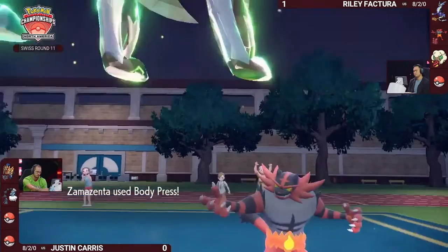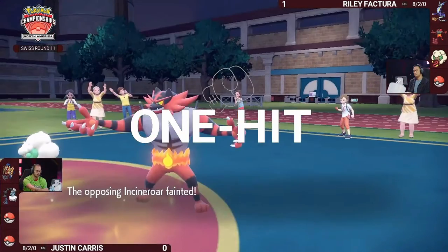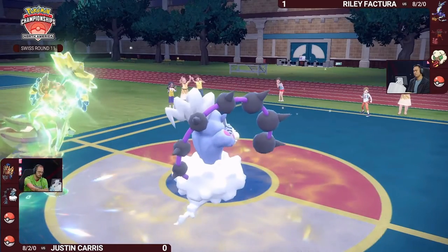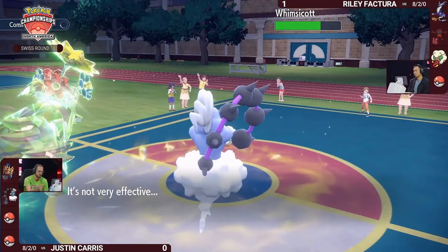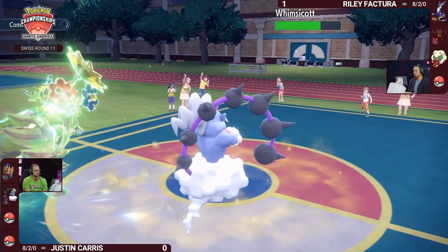Body Press into Incineroar is just a one-hit knockout. It was Intimidated last time and was maybe just a damage roll. But Body Press is not affected by Intimidate because it uses the defense stat, so it might just be a damage roll difference into that Incineroar. That's kind of rough for Justin in that first game — maybe not having Incineroar dispatched earlier was a game changer.